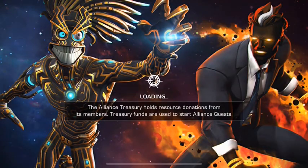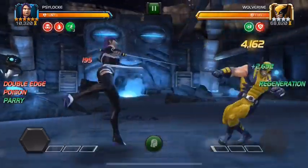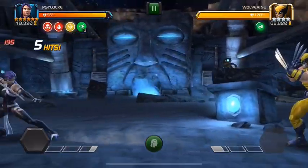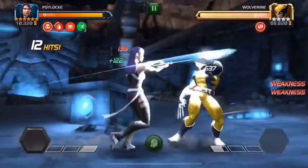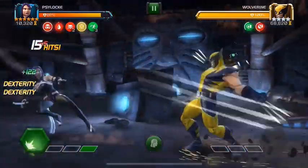Hello there guys and welcome back to the channel. Today's video we're going to be taking a look at Psylocke versus the Realm of Legends Wolverine. This is episode 28 of Impractical but Fun and we are at Wolverine once again. We're not running any special synergies aside from the Quake and Nick Fury synergy, which is going to give me a safety blanket so I don't get hit.